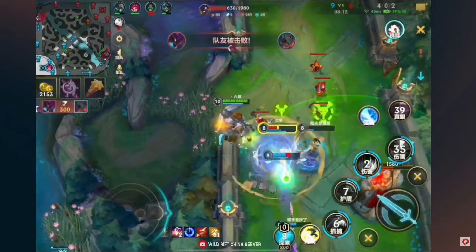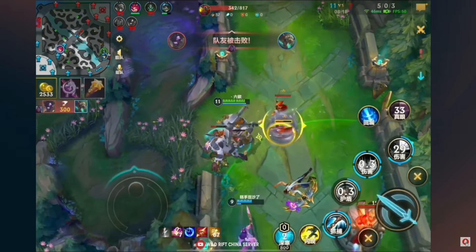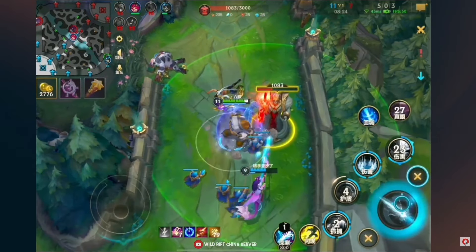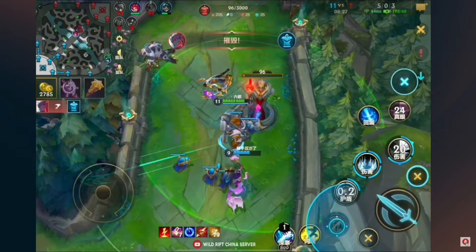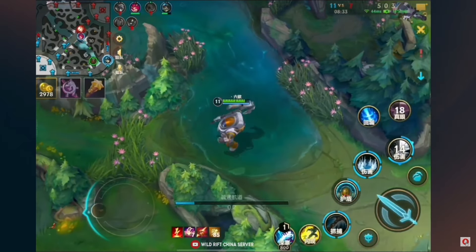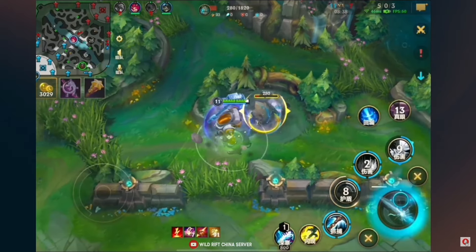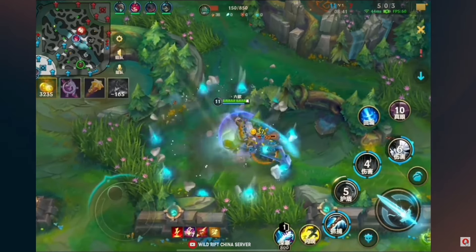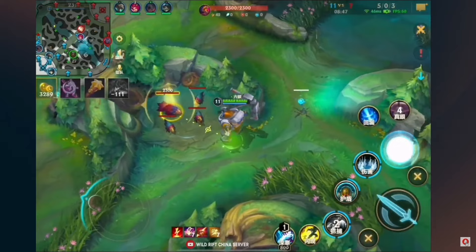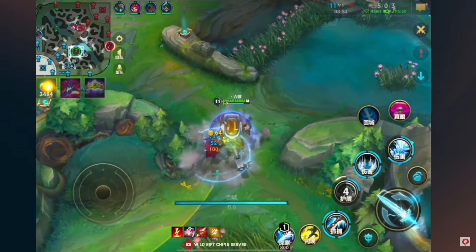Nicely played by the Alistar, blocking the hook so the Varus doesn't instantly die, but it will not be enough. The Alistar is tanky, but they trade one kill at least, and the entire game is completely on the Nautilus right now. He has the entirety of the gold, he is so unbelievably fat, and he one-shots everything. Nobody is really itemizing defenses so far. Nautilus gets to full clear again on these two camps, and then he can look at purchasing a Rabadon's Deathcap.